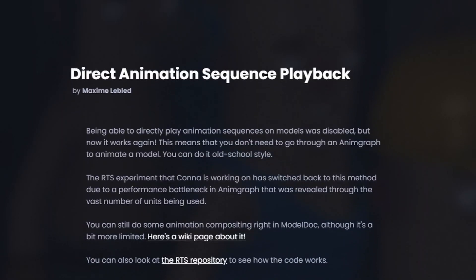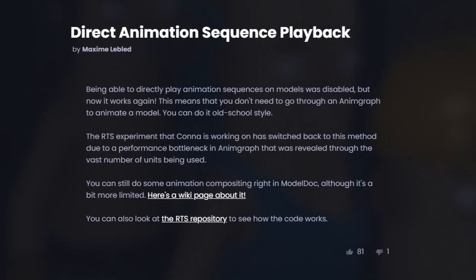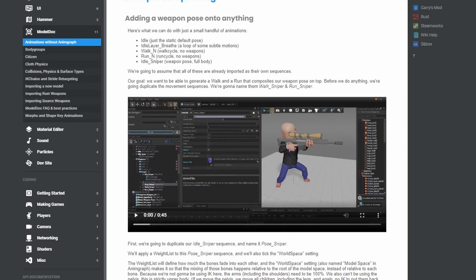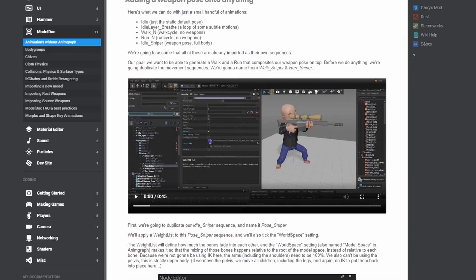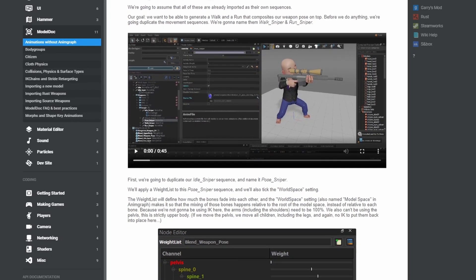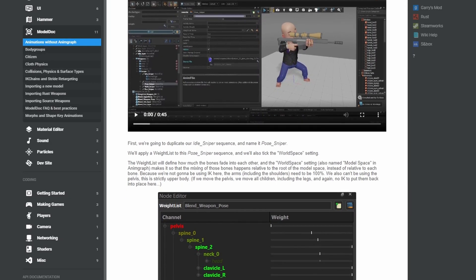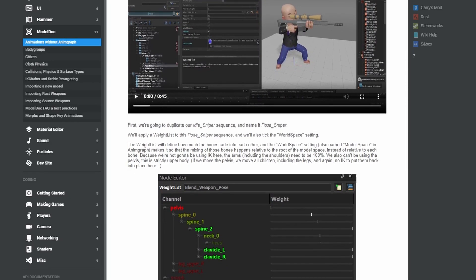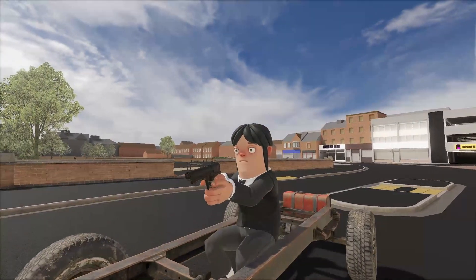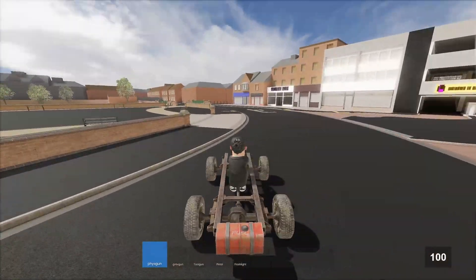They also added direct animation sequence playback — you can directly play an animation on a model instead of having to create an animation graph for it. This is useful for game modes with a lot of animated models being rendered at once, like RTS. There are limitations though: if you have layered animations, they all need to be the same length; otherwise they'll get sped up or slowed down to match the base animation.